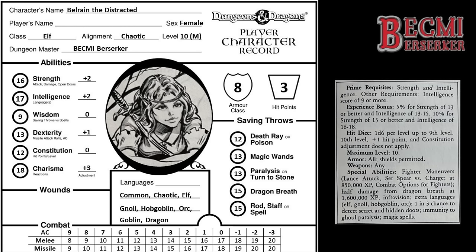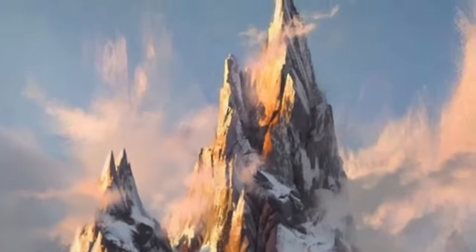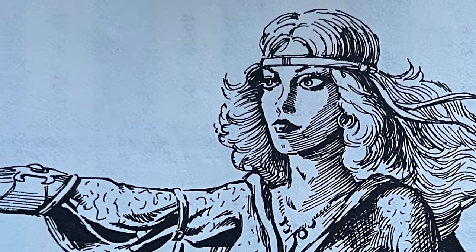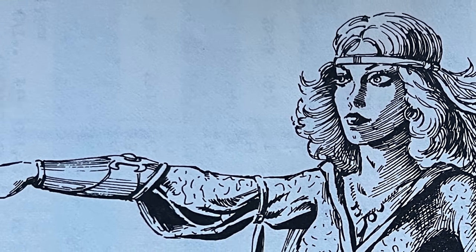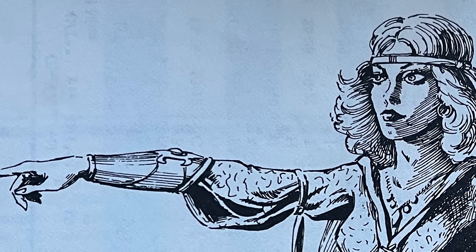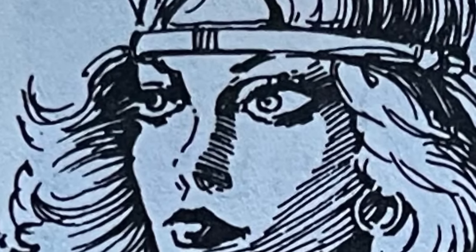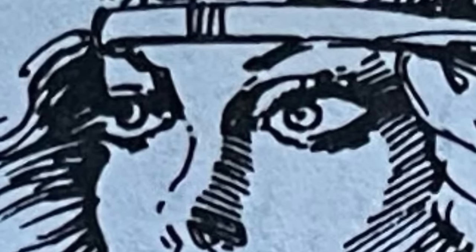But now Belrain has 3,100,000 experience points and is 10th level with an attack rank of M. She's left the lands of men and elves behind, and stands atop the highest peak of the Worm's Tooth Range. The raging wind tugs at her golden hair before it suddenly changes direction and almost knocks her off her feet. Materialising before her in a bubble of ecstasy is a celestial of the Sphere of Time. It reaches out with what looks like a hand, but before Belrain takes it to accept the gift of immortality, her Elven life flashes before her eyes. Before she makes physical contact with the celestial, let's have a look at her character sheet to see how she's changed.